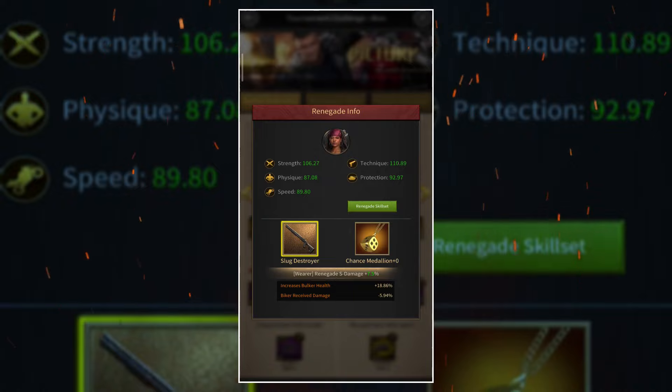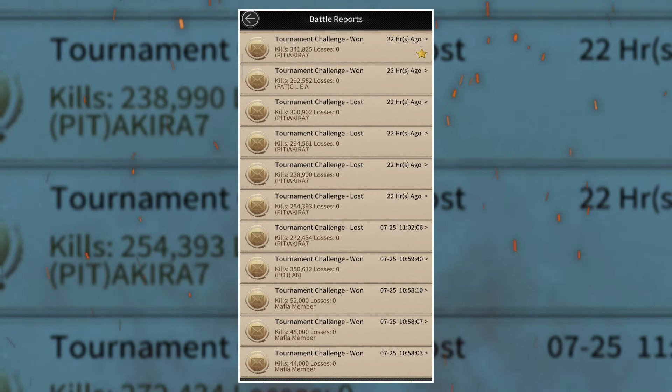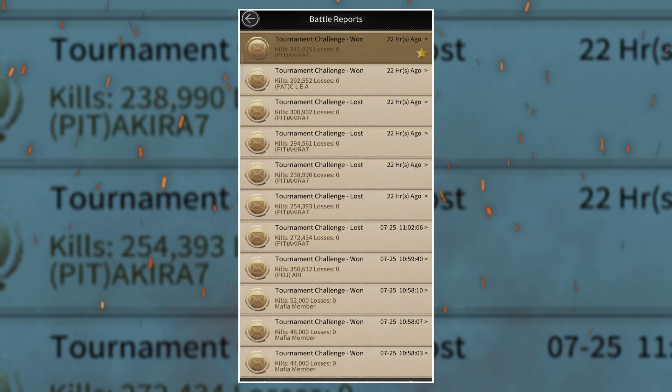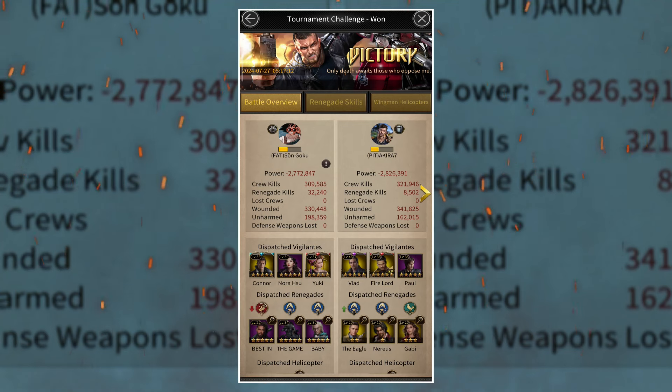Just like this opponent who did not put points in the right attribute — in that kind of case you will get a lot more kills compared to when the opponent has a proper renegade setup. When you max Croc out, I'm expecting somewhere around 30k to 70k kills if all three skills are maxed out against an opponent that has a proper renegade setup with all five-star purple renegades.